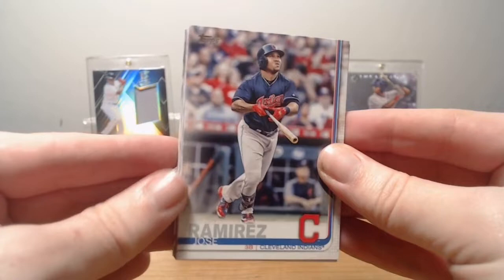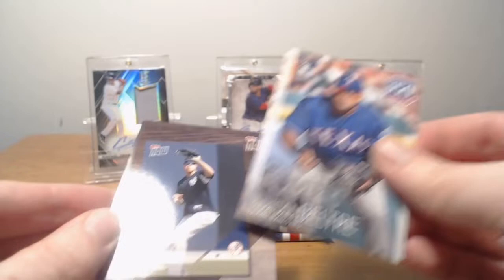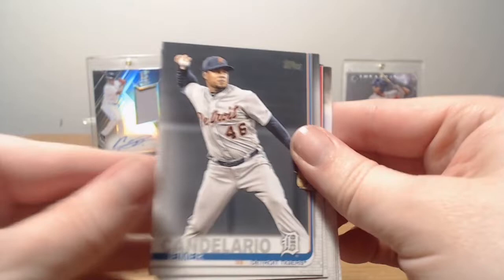Jose Ramirez. Luke Weaver. Jeff McNeil rookie. Angels Stadium. Yankees. And Blue Jays. Greatest Players — Adrian Beltre. I believe he did retire — it says 'Mullen Retirement,' I believe he did retire. Topps, just telling you about it. Candelario. Iannetta. Adam Eaton. Good rum. And Matt Duffy.